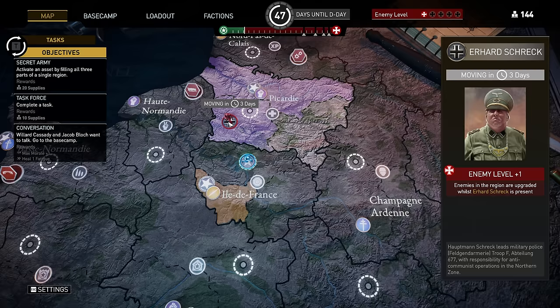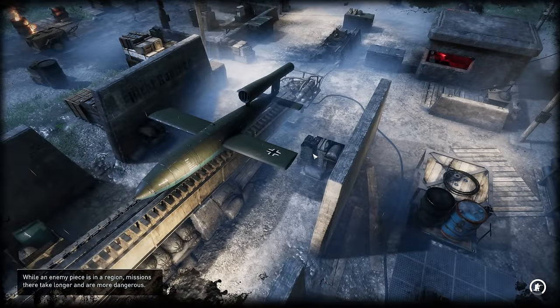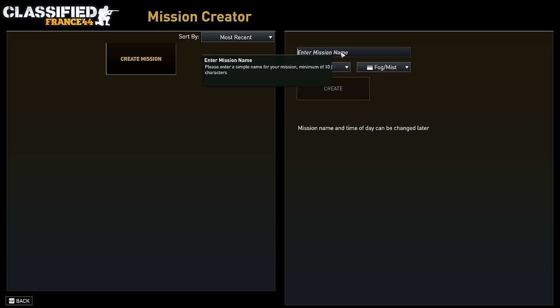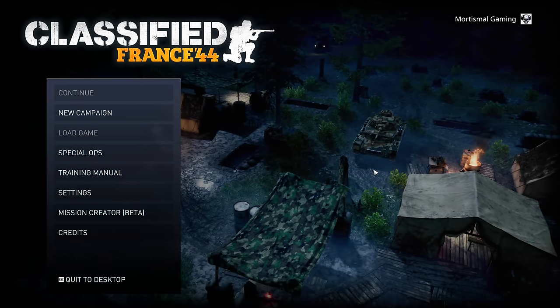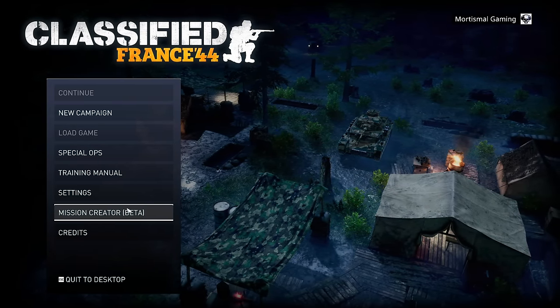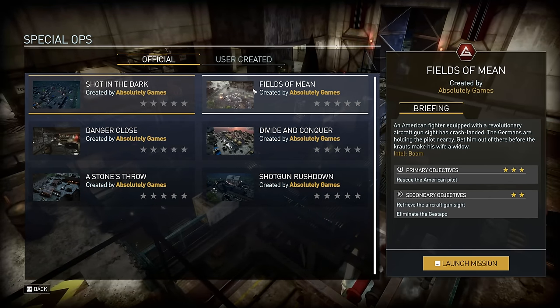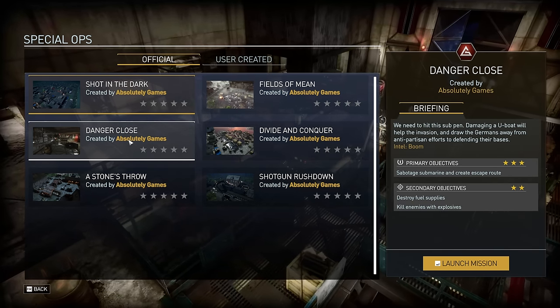One thing worth mentioning here is the mission creator. If you don't want to play the campaign all the time, or want to try one-and-done missions, you have the option of using the mission creator to either play through other people's content or make your own. It adds a bit more depth to the game and makes it easier to jump in if you don't always want to deal with the timer counting down on the campaign. The developer also made some one-off missions available in the creator, so it's not entirely community-driven content.